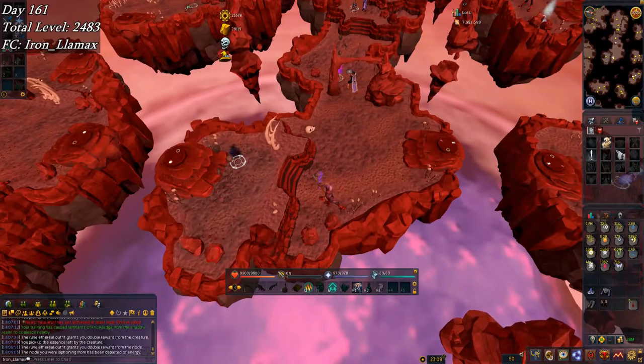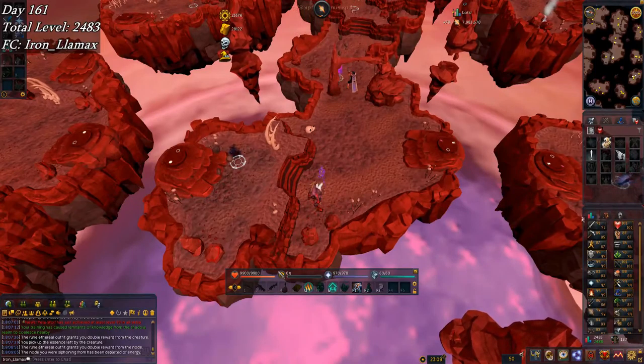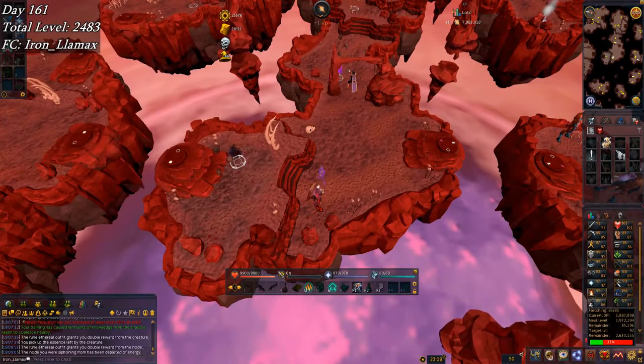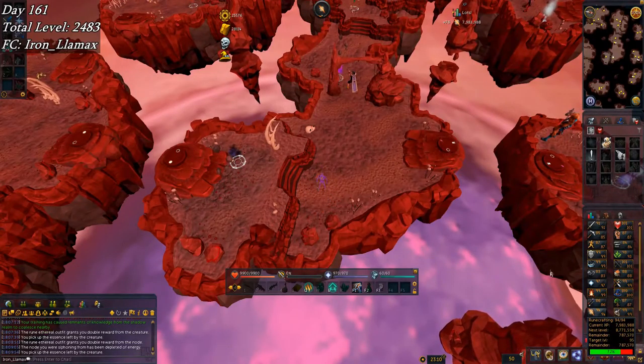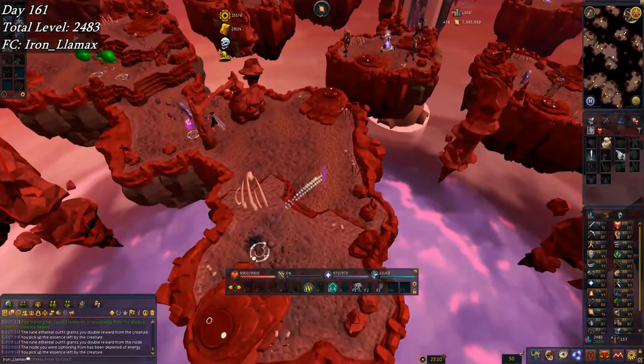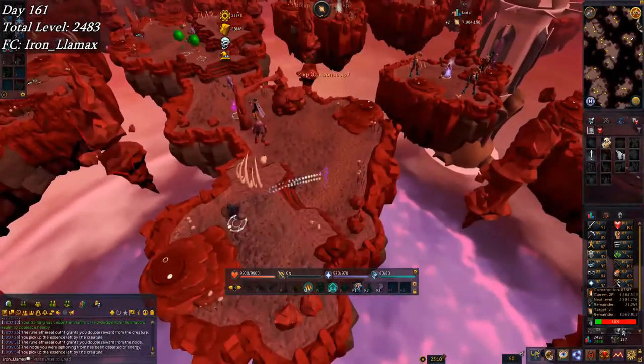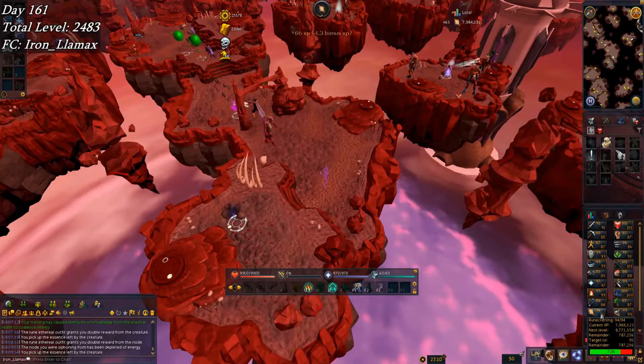I didn't even make a clip yesterday but now it's day 161. I've been doing the runecrafting thing as expected — you can see up to 28,000 points in my inventory alone, and quite a few siphons here. Just recently got level 94 runecrafting, which unlocked the blood runecrafting gloves. I'm getting close to that 95 goal that I set, which is the last thing I unlock in Rune Span — the undead soul and the final greater conjuration platform.